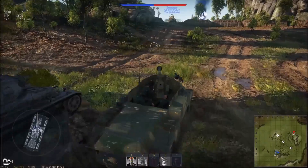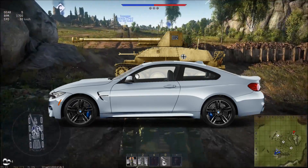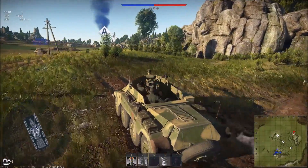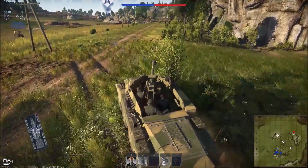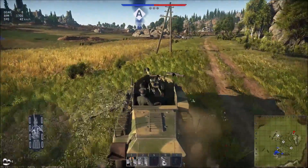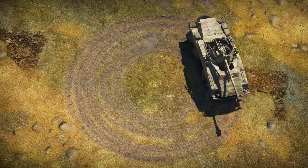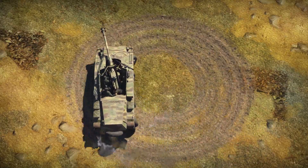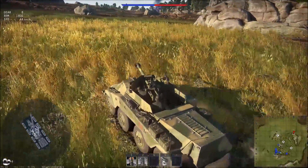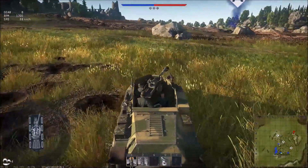Treat it like any other open-top tank destroyer, except it is mounted on a fast BMW. It can reach speeds up to 50 km/h on flat ground, and around 25 km/h off-road. Only in some rough terrain will you get down to 6 km/h. It has a relatively small turning circle — the circle's diameter is around the length of the car — which means you can turn around in urban areas and escape from the enemy.